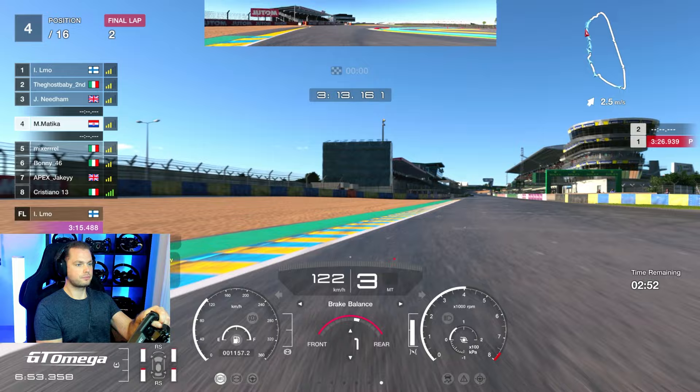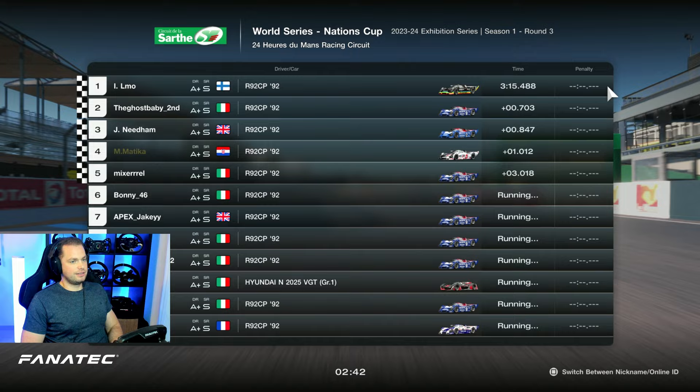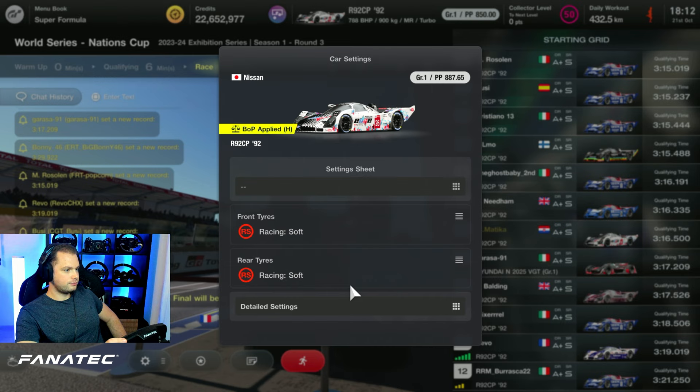Hello guys and welcome to kind of the end of my lap at the qualifying at the Nations Cup at La Sarthe. This was the 24 Hours of Le Mans circuit, commonly referred to as La Sarthe in Gran Turismo 7, and we had 17 laps on the circuit using these old killer machines.